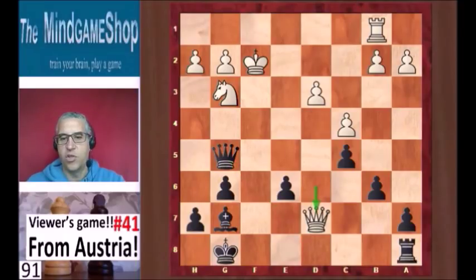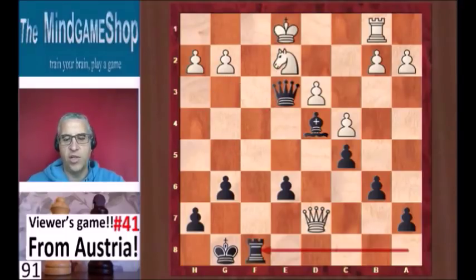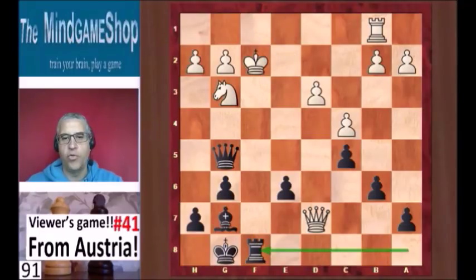Here Noah played rook f8 check, which is not the best move, and he says so himself — so many good variations with bishop check instead; definitely a mistake. Bishop d4 check is a very strong move. King e1, queen e3 check, knight interposes, and then rook f8 — this is trouble for white. The threat is rook f1 check, and after the king takes there is queen f2 checkmate. There is really no good way out for white. So queen d4 check was the move, instead of rook f8 check.